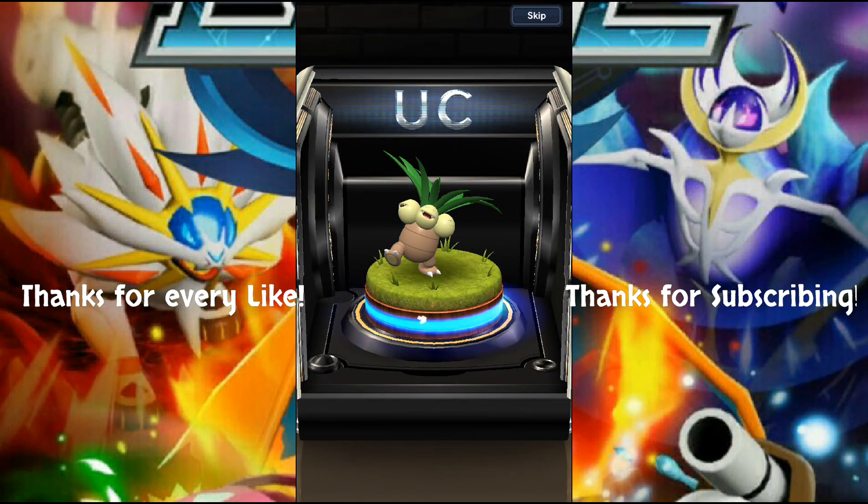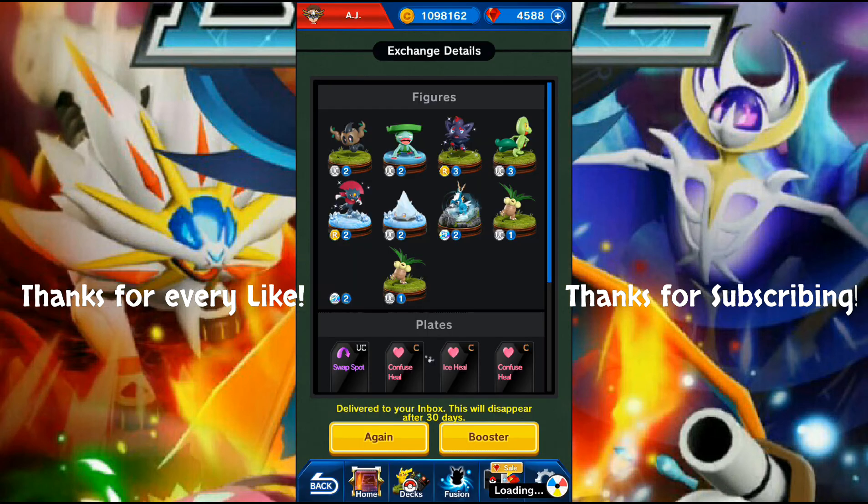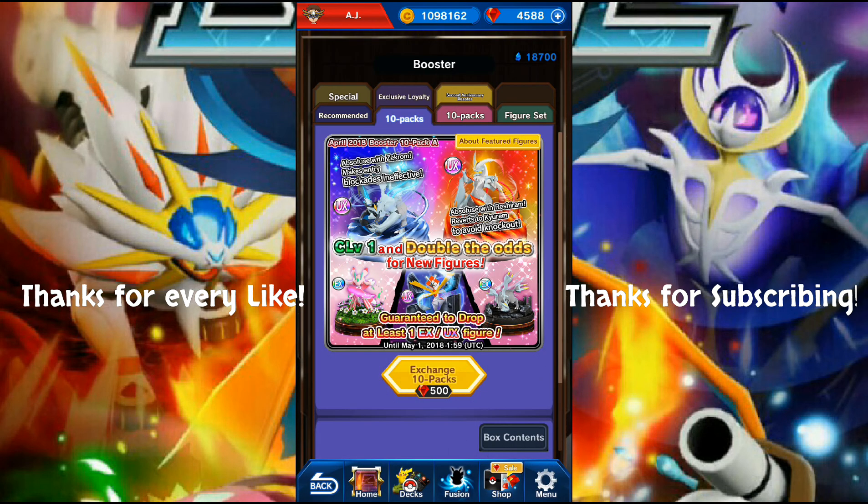Another Exeggutor - get out of here, you grass psychic type! That's two Exeggutor I don't need. But we did get two EXs - Keldeo and Sceptile. You know what, let's go for one more 10-pack. I should have pressed again instead of going back to booster - I'm hoping we're not resetting any odds by doing that.